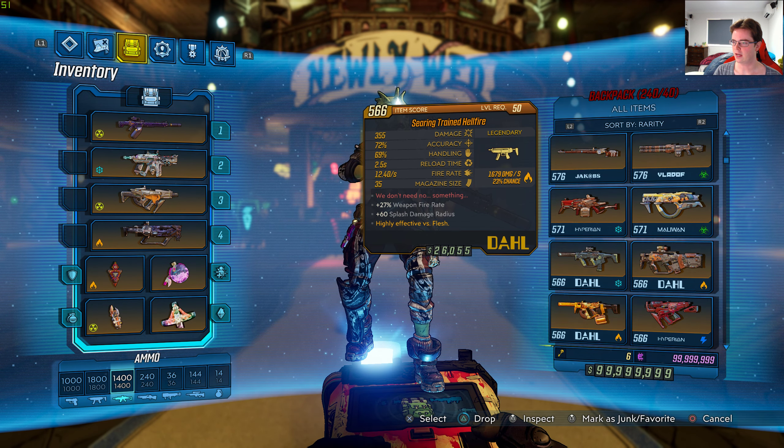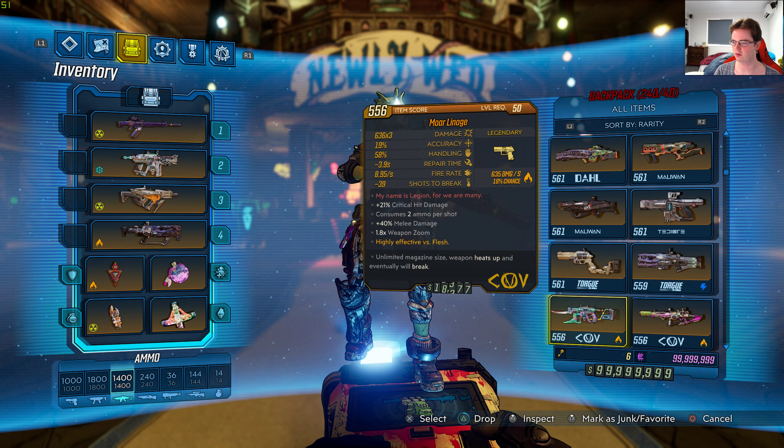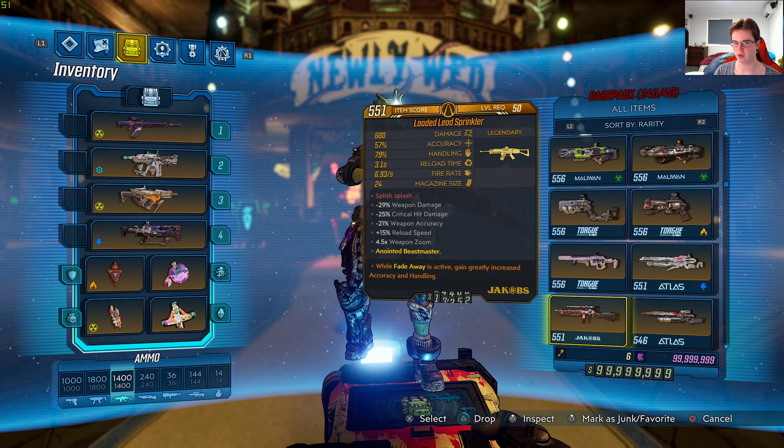DLC 1 has 18 legendaries all in the backpack. Mallow and Takedown legendaries: 19. Halloween legendaries: 4. Vanilla legendaries: 194. Valentine's Day legendaries: 2.